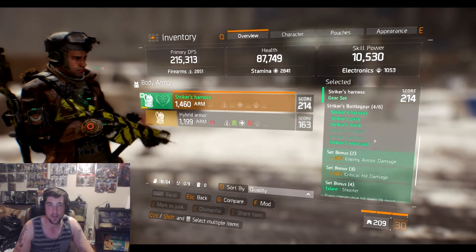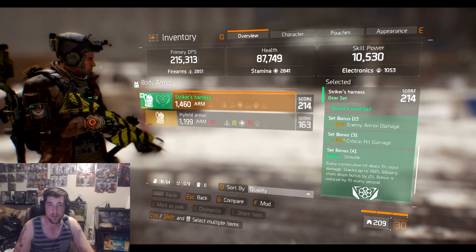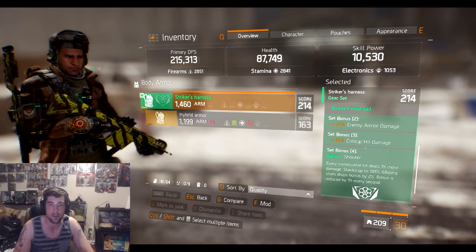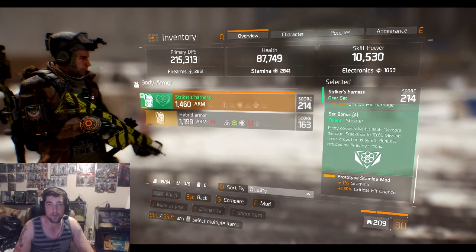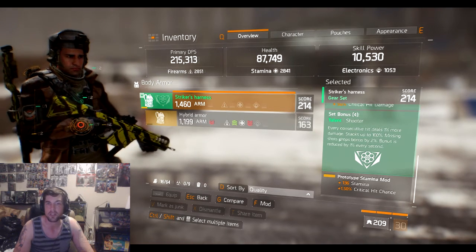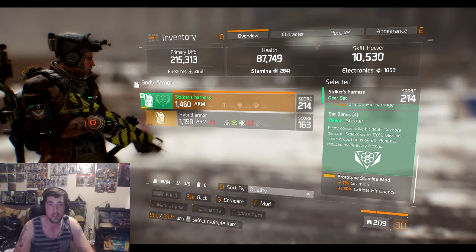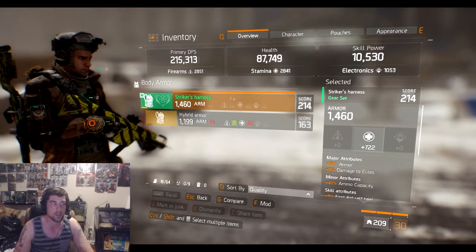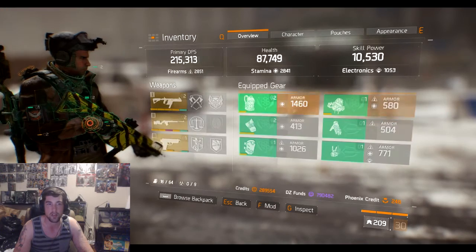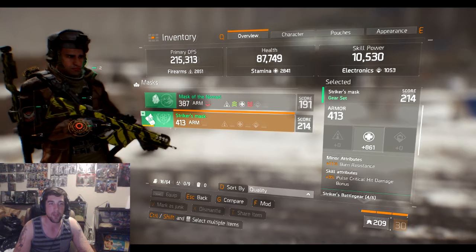I have four pieces of the Striker set. The bonus at three pieces is critical hit damage by 50%, which is extraordinary. The fourth set bonus is Shooter: every consecutive hit deals 1% more damage, stacking up to 100%. Missing a shot drops the bonus by 2%, and the bonus is reduced by 1% every second. Basically the Striker set is made for a submachine gun — within about 10 meters, just keep popping the guy in the head.